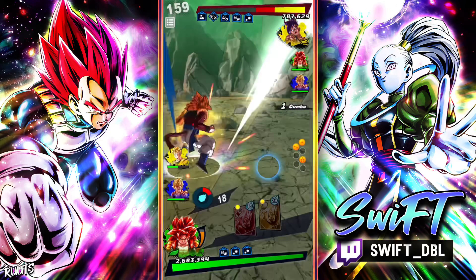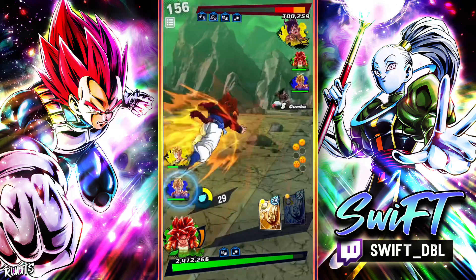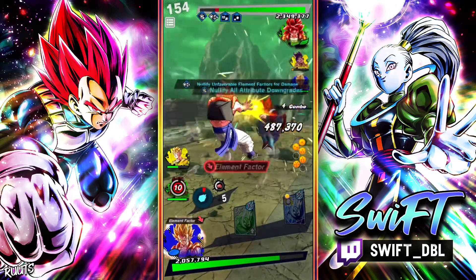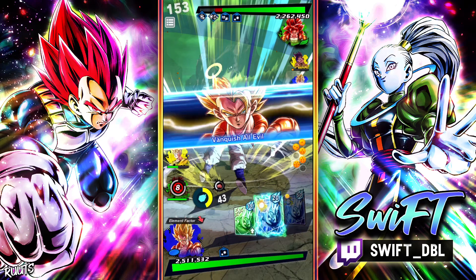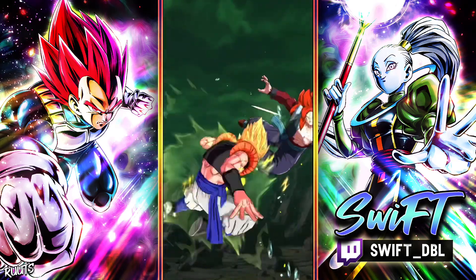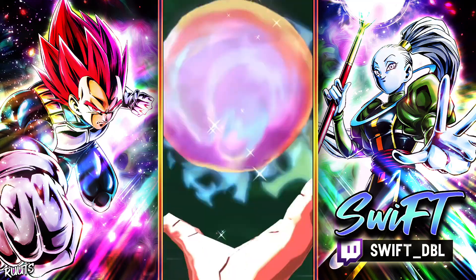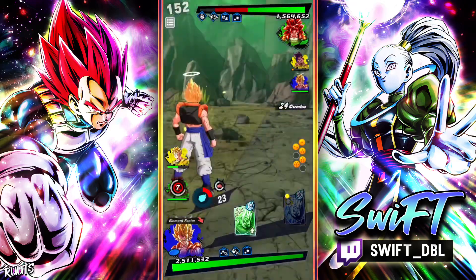Unfortunately I don't have any ki. I had a feeling he was going to swap out right there. This is kind of — I probably shouldn't have done this. Now that I think about it, I don't know why I did this. Let's see what type of damage it's going to do. Remember, this is a five star Gogeta.